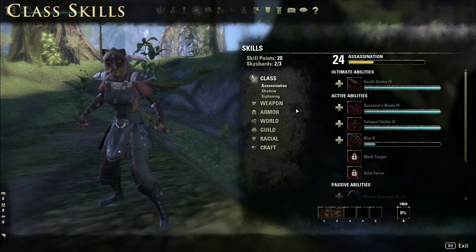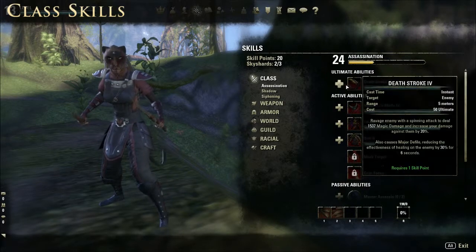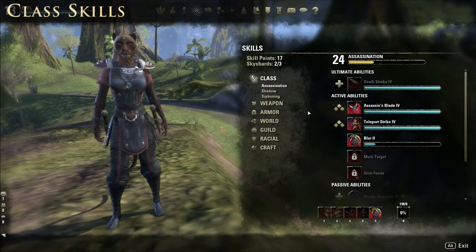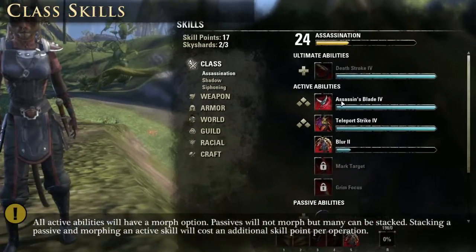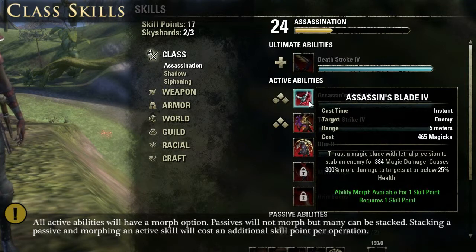In the Assassination tree at level 24, Deathstroke is unlocked, along with Assassin's Blade, Teleport Strike, Blur, and 3 out of 4 passives. Each time you use a class ability, that ability itself also accumulates experience. The abilities themselves will max out and you'll see a notification that the skill can now be morphed. Looking at Assassin's Blade here — you'll see a symbol next to an ability that's been maxed out and is ready to morph. The base stat is: thrust a magic blade with lethal precision to stab an enemy for 384 magic damage, causing 300% more damage to targets at or below 25% health.